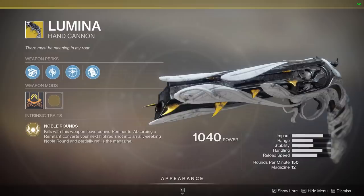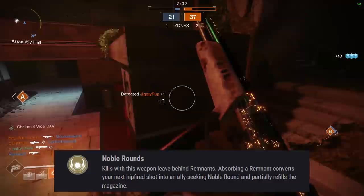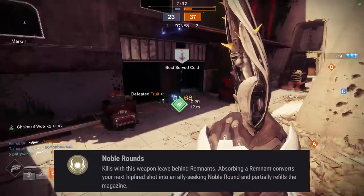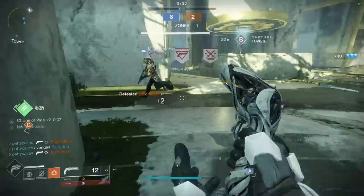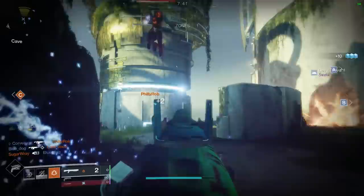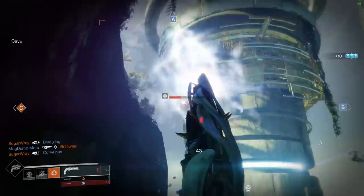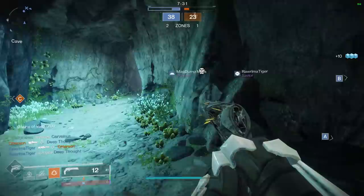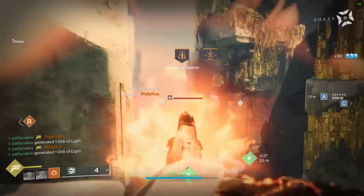Lumina has two main perks that work together: Noble Rounds, where kills leave behind remnants and absorbing a remnant converts your hipfired shot into an ally-seeking Noble Round while partially refilling the magazine; and Blessing of the Sky, where using a Noble Round on an ally heals them and grants both of you a damage bonus. Lumina is another 150 RPM hand cannon with a fast 0.8 second TTK and a really nice weapon sight. Its strength really comes from playing well with a team — giving teammates the heal and damage buff, and opening up combinations like using a high-impact sniper to one-shot body-shot enemies up to 50 resilience when Blessing of the Sky is active. I'm going to rank this in the A tier, with a note that it could be S tier for players hyper-aware of teammate locations taking full advantage of the support toolkit.